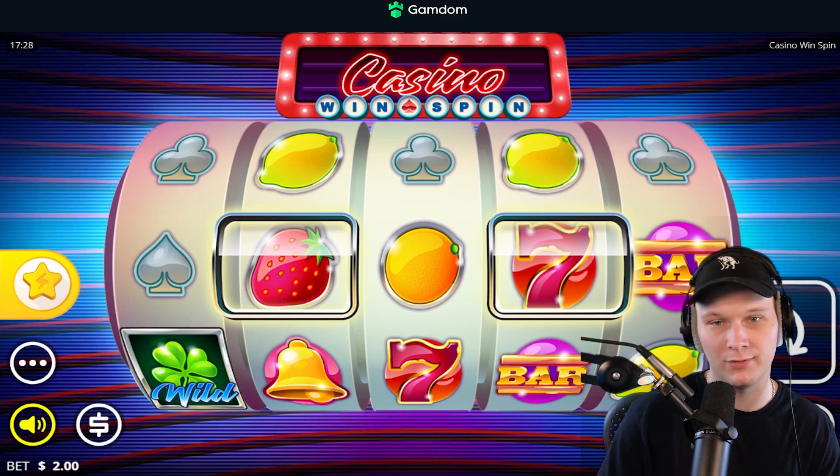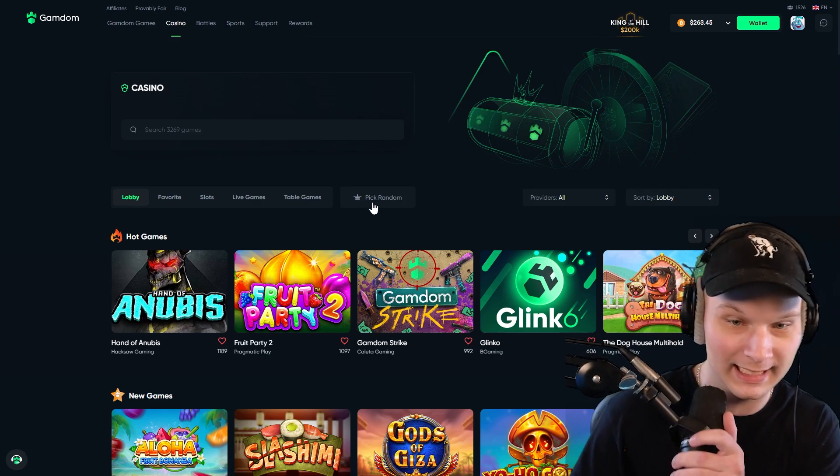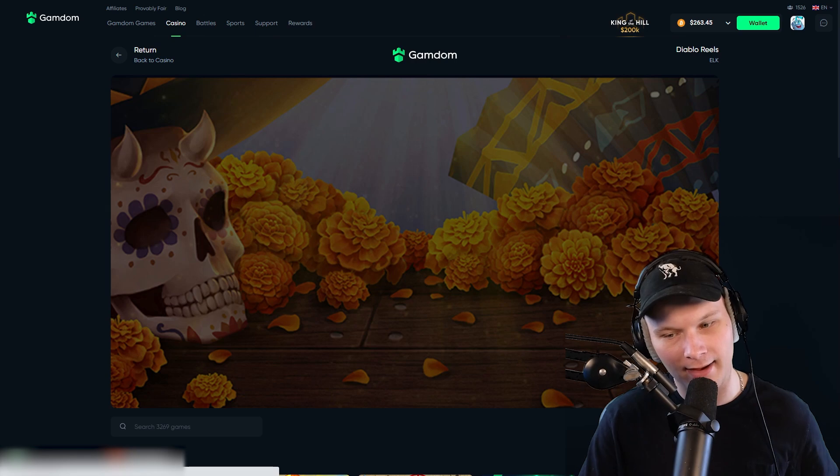Trash! What is this? I'm out — I don't like this slot, it gets an F minus from me. Let's go to the next one. This is kind of like a wheel-decides format but the casino is giving me slots. Give me something decent — Diablo Reels by Elk. From what I've heard, Elk slots aren't bad.